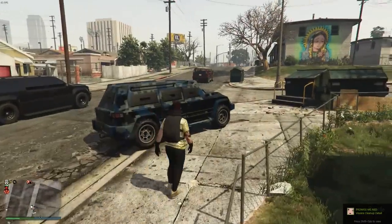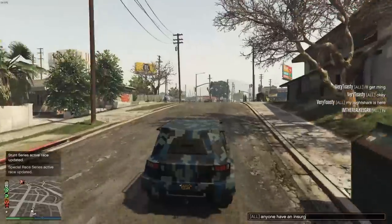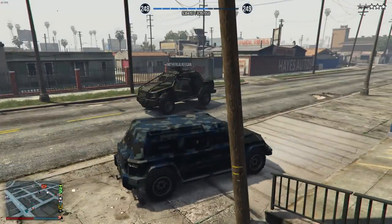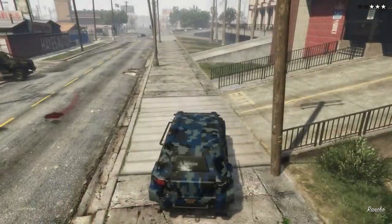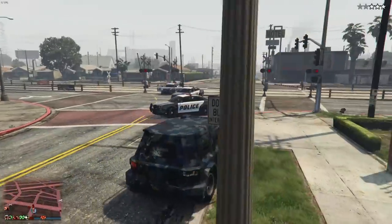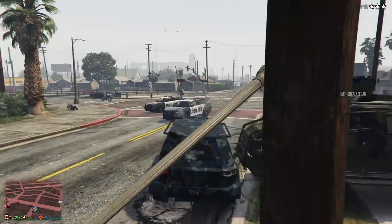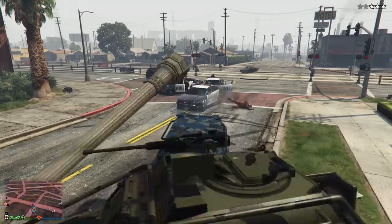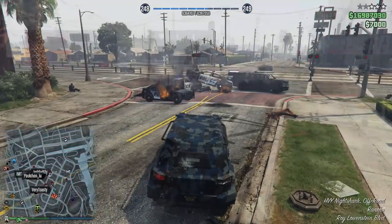This is probably the selling point of the vehicle: the radar icon is actually a normal car dot. Tanks, helicopters, jets, other Insurgents, the Ruiner 2000, the Oppressor — they all have their own unique icons on the radar so people know what you're in. But the Nightshark shows as a regular dot, meaning no one knows you're in a bulletproof armored car. That's great if you want a sneakier playstyle in GTA Online.